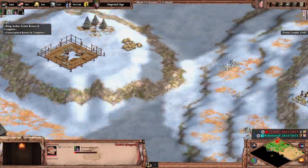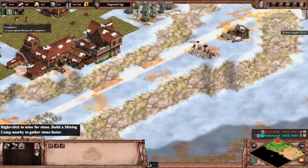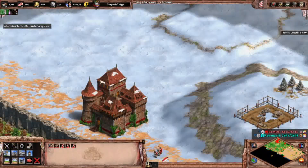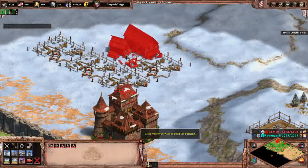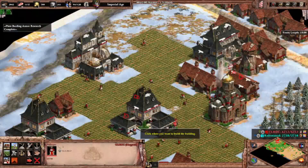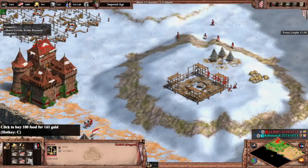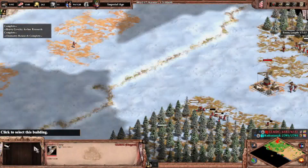I need a siege workshop — they might have bombards. Let's not use gold villagers; let's do five instead of six so I have more gold production. I'll build siege workshops close to the gate because siege weapons and bombard cannons are slow. Then I'll add six archery ranges after the siege workshop. I'll use the market to get more stone.